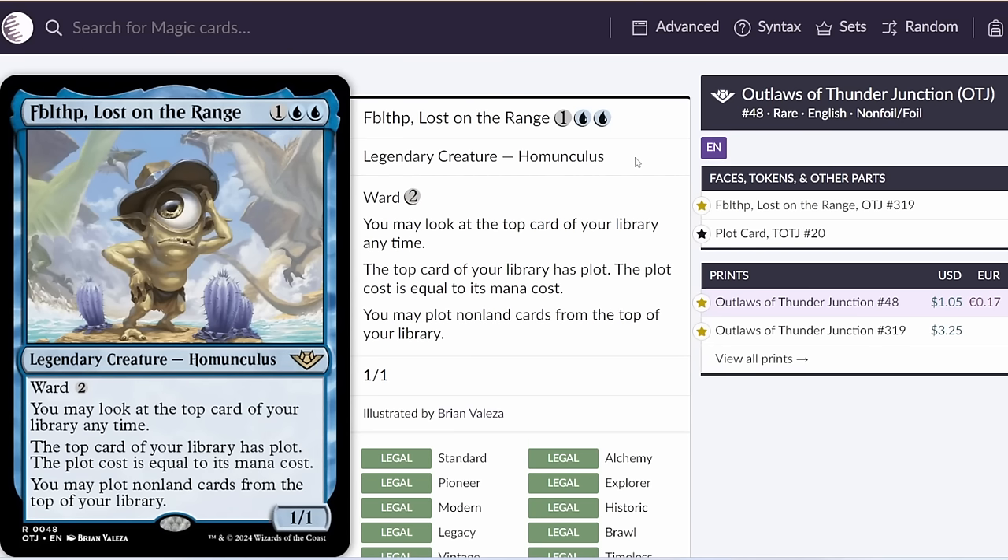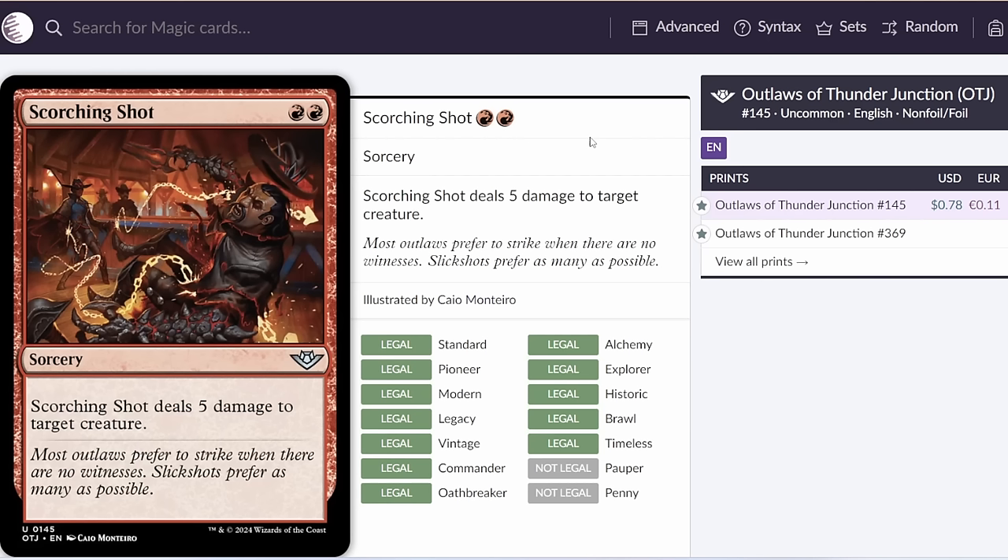Next up, we've got Fblthp Lost on the Range — a really cool card. It's a three-mana 1/1 with Ward 2, you can look at the top card of your library at any time, and you can plot cards from the top of your library, so it's kind of like a Future Sight but you have to wait a turn to cast the cards. I think this card is very generically powerful — it gives you a very good tool to grind into longer games. My big issue is that I just don't think it really has a good home right now. If you are going to run it, it's probably in a Collected Company deck because it's a three-drop, but there aren't really many value CoCo decks that are good enough. This feels like a card that could be a good sideboard card in a blue Collected Company deck for grindier matchups. It's definitely on my radar going forwards.